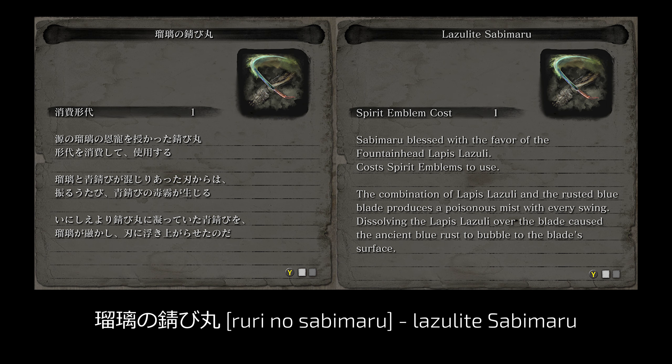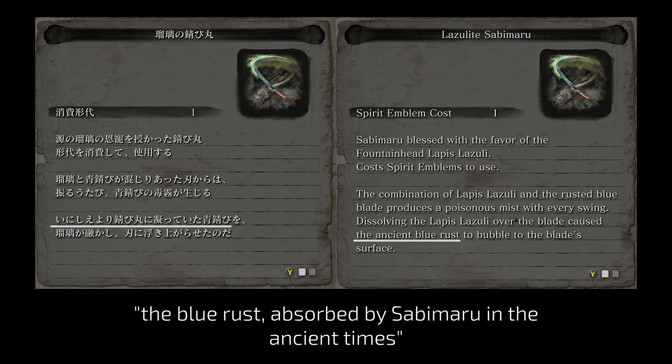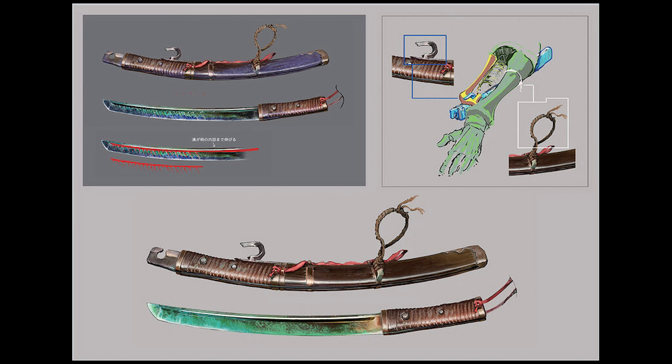Lazulite Sabimaru is Ruri no Sabimaru. This version creates poisonous mist with each swing and has the prettiest dark blue sheath. The description speaks of the blue rust absorbed by Sabimaru in ancient times that rises to the surface of the blade and becomes visible when lapis lazuli is dissolved on the blade. In the art book, you can see how Sabimaru is attached to the prosthetic by a loop and a metal hook. Its sheath is quite unusual — since it would be impossible to unsheath it like a regular sword with only one hand, its scabbard has a long slit at the bottom, so the Kodachi sword basically works as a flick blade. The note on the Lazulite Sabimaru's blade points at a groove that stretches all the way to the handle.